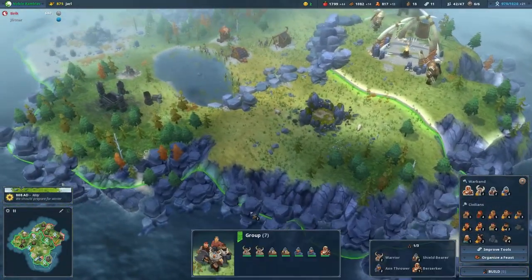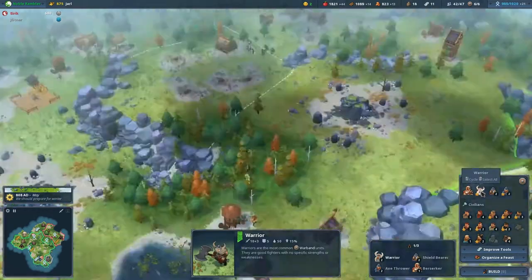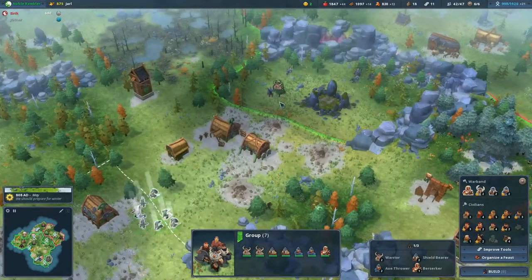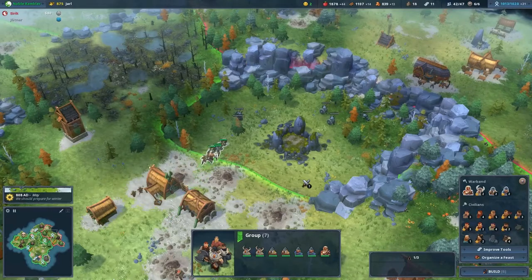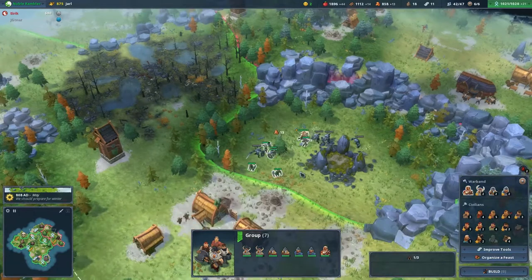Let's see where we are. Where's our warband? I can go to them this way. There they are. Let's send you into here and clean this out for starters. Then we'll use our scouts to explore any ruins that are left and finish off any mining.